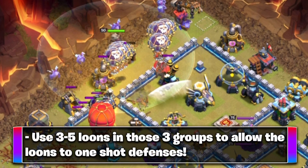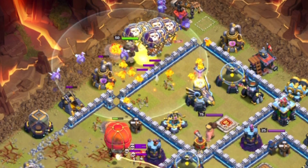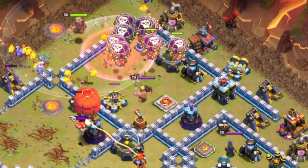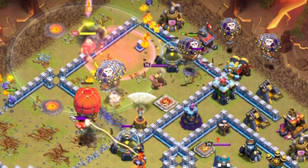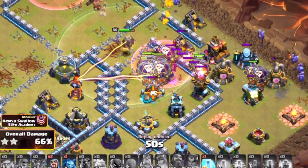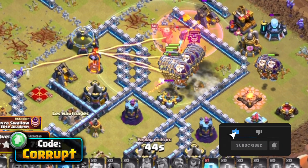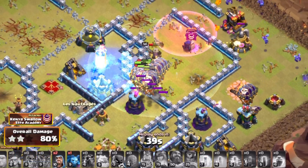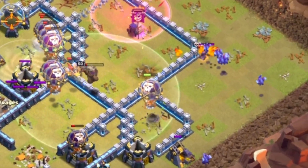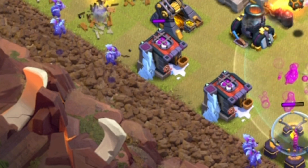You'll then use Haste Spells to get to other key buildings, including the Eagle Artillery, Infernos, Scatter Shots, Air Defenses, Expos, and Wizard Towers — anything that hits air is going to do a lot of damage, especially those that hit Splash or hit Fast. Use a Grand Warden ability to make sure you keep everything alive, especially the Stone Slammer. You also have Freeze Spells that work extremely well against Multi Infernos, making it easier for your Balloons to get through. Use the Lava Pups and Minions for cleanup — it'll really help you get the 3-star and not time fail.